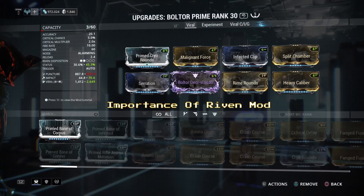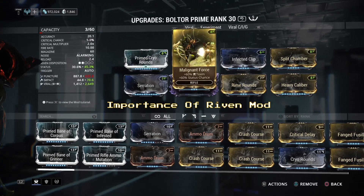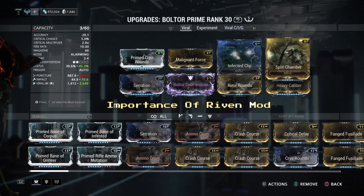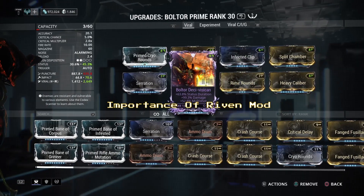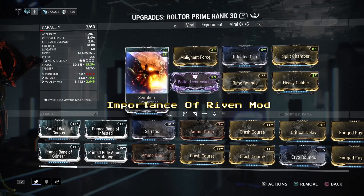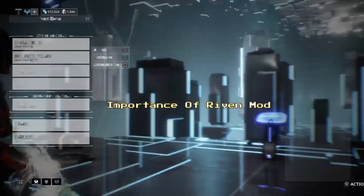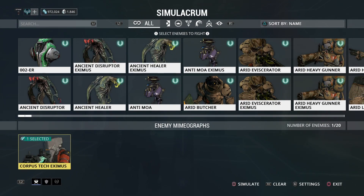Now with the build I use, the game changer for everybody's Boltor or any other weapon will basically be the Riven Mod. My Riven Mod has status duration, plus damage, plus multishot. It creates a really different experience with the Boltor because my damage is almost doubled. So whatever I did in the previous build, I'm actually doing double just because of that Riven Mod.